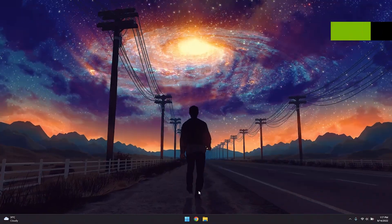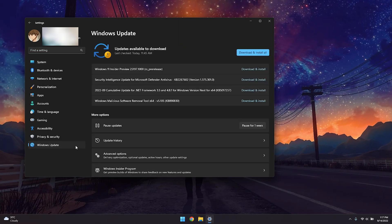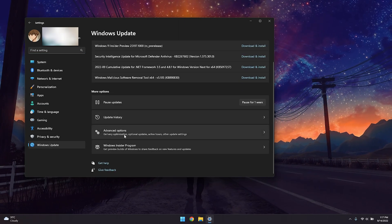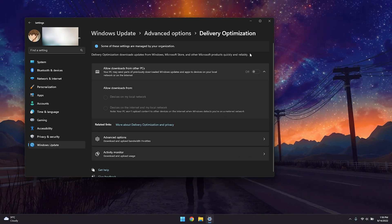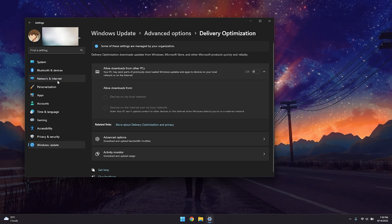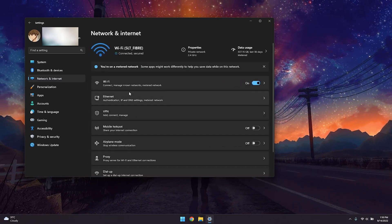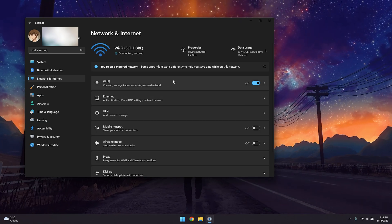Moving on to the second step: go into Settings, then Windows Update. From Windows Update, click on Advanced Options, go into Delivery Optimization, and make sure Delivery Optimization is disabled. Then go into Network and Internet and go into Wi-Fi or Ethernet depending on your internet connection type.